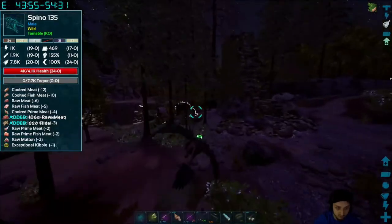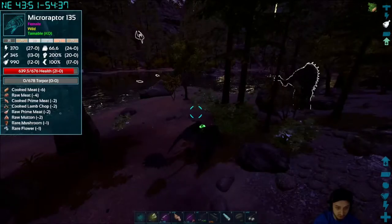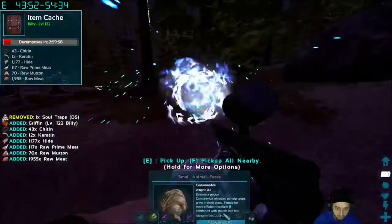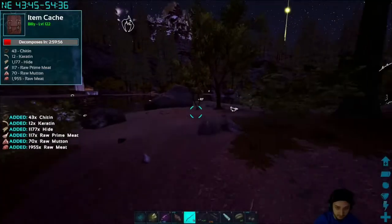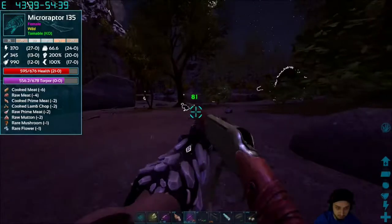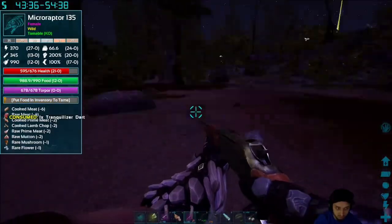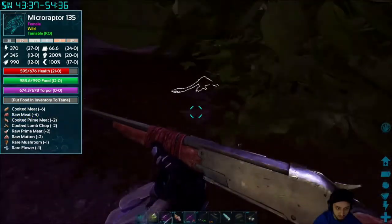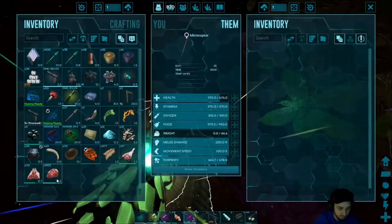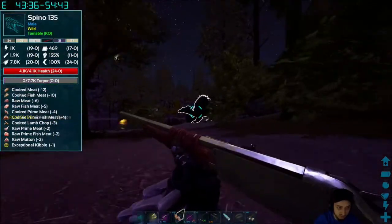All right, he's over there still killing stuff. There's a micro raptor — I hate those things. We're gonna pop Billy in his soul orb and take his inventory. That micro raptor — pop him right in the head. He's not eating — he wants mutton. Here's some mutton. Let's check out this spino — level 135 male. What's he look like? Oh, he looks like he's angry.